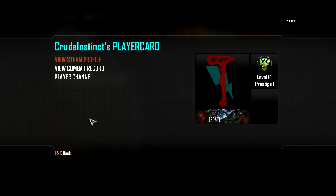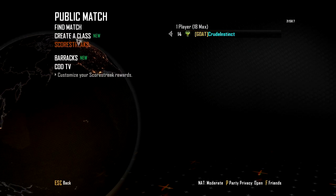As you can see on the player card, I am prestige number one. That is now shown on my player card with both the emblem and the title of Prestige One. The emblem and title will change as you go through the different prestiges, but that's where I am right now.